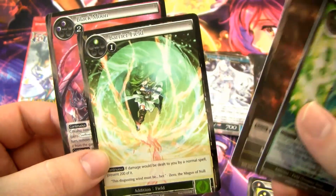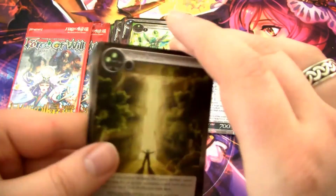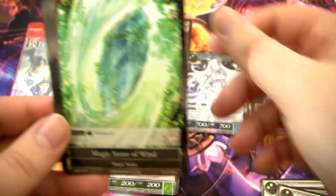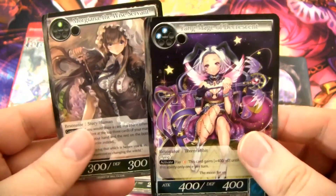We have Aladdin's Lamp, a Magic Stone of Darkness, a Barrier Field, and Black Moon. Then we have another Flame of Outer World — damn, that is amazing. Fantastic card. And this card's okay: Yang Mage of Decrescent — we already saw the Increscent one.